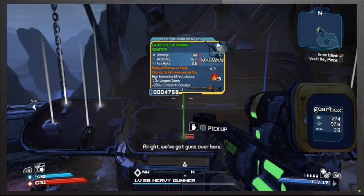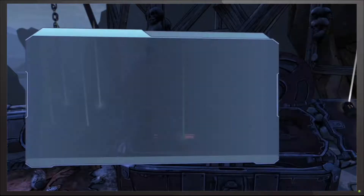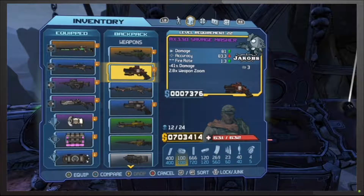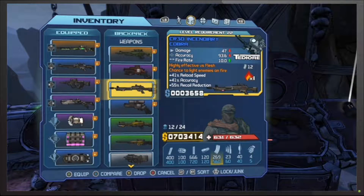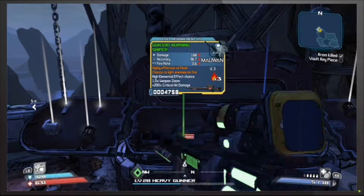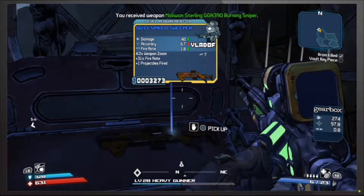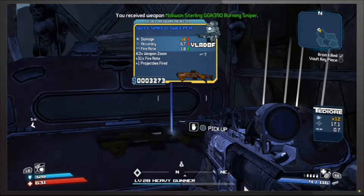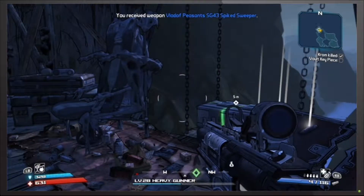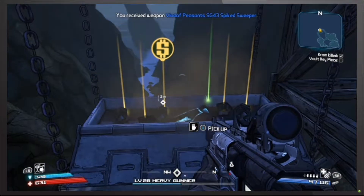Alright, we got guns over here. Burning sniper — wait, do I have... let me check my inventory again. Oh, that's the burning one — we definitely don't have a burning sniper rifle. I might keep that. We also got a spiked sweeper — not very accurate though. Anyway, let's do it. We got the Vault Key piece!